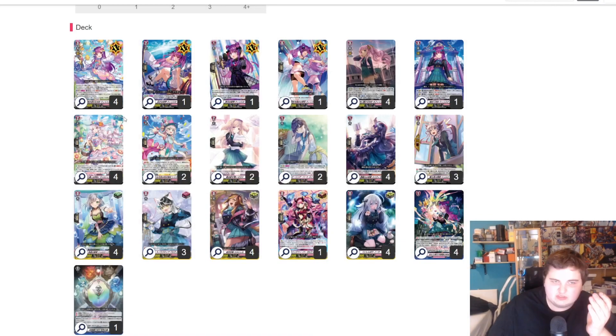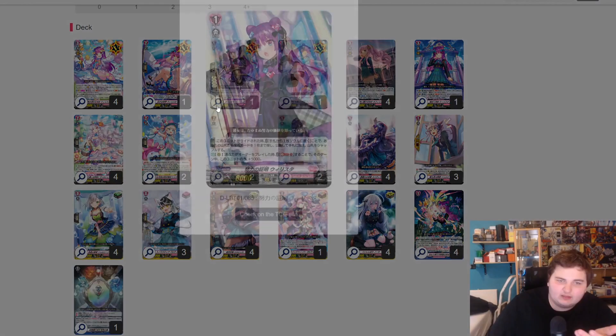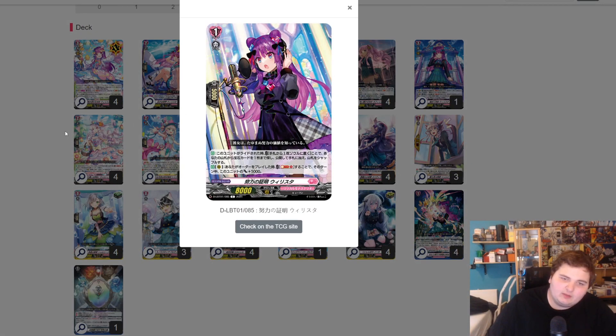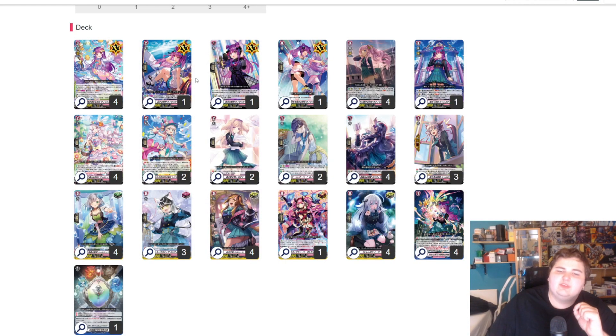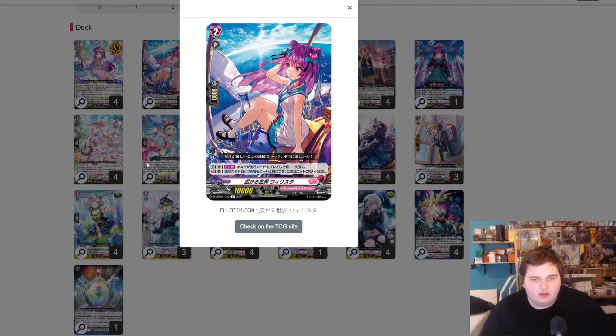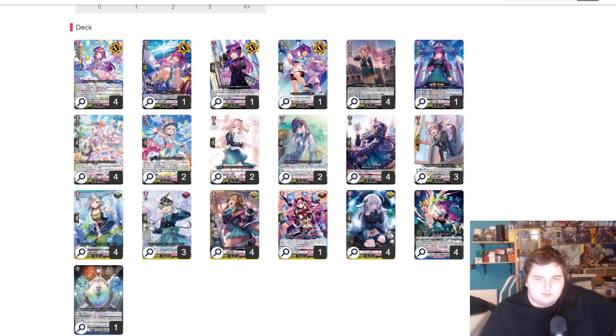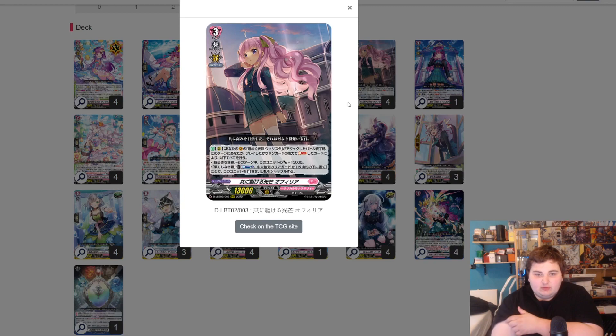The grade two essentially says when you play the gem, you draw a card. You get a gem via the grade one ride line — when the grade two rides over her, you can put a card from here to sort of search a gem. The gem synergizes by giving you a plus, and since the gem is a grade one, you can already play it on turn one. The gem also gives plus 5k, so you hit for 15k, which is quite awkward for your opponent to guard against.